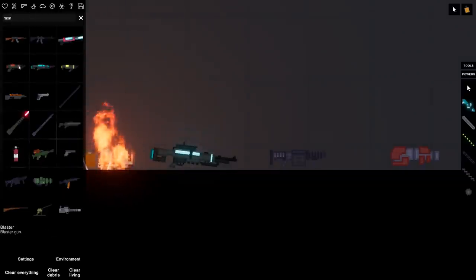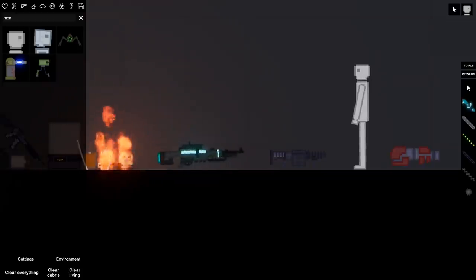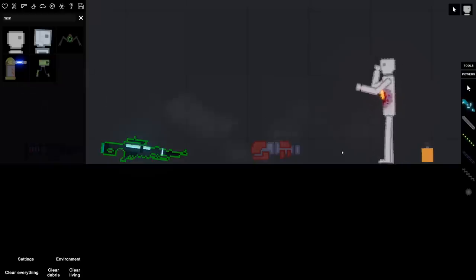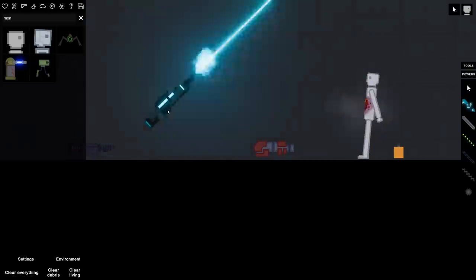I'm assuming this is close to the blaster except it's just repeating. It says 'highly accurate blaster rifle that launches high-speed bolts.' Let's test it out on Bob real quick. Let's get these high-speed bolts — oh, it caught him on fire! He's fine, wow. You can actually take one of those. All right, so it's not automatic, I have to spam it.